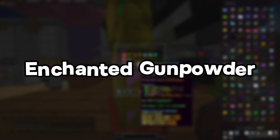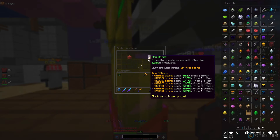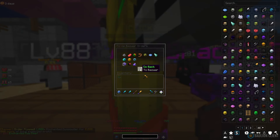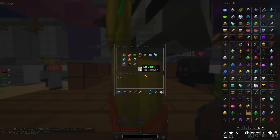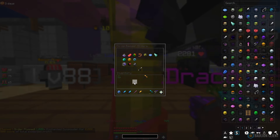Moving along, we're going to be looking at Enchanted Gunpowder. We bought a thousand at 2.4 million and we're selling at 4,699. Once that actually sells, we're going to be getting back 2.2 million coins. It seems like we're saving the best till last and I'm quite scared to see how much this goes up.